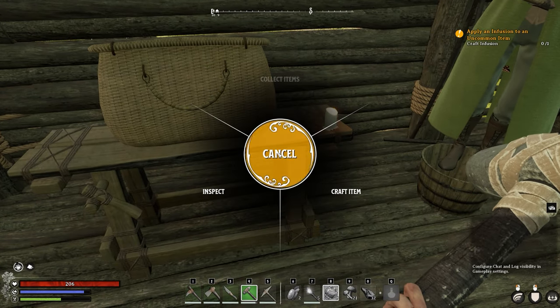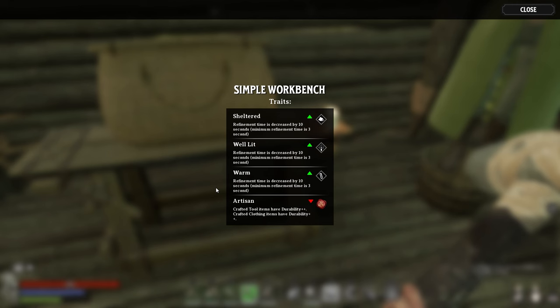Basically, whenever you put down a workbench, you can hold the craft item — so E, for example, on PC — and it will bring up the traits that you have right now. As you can see here, I'm getting some bonuses to my crafting speed from these traits. Now, crafting speed in this game is huge. There are so many things that take several minutes to make, and it's designed that way so that when you get these bonuses on, it feels more normal and it feels rewarding.